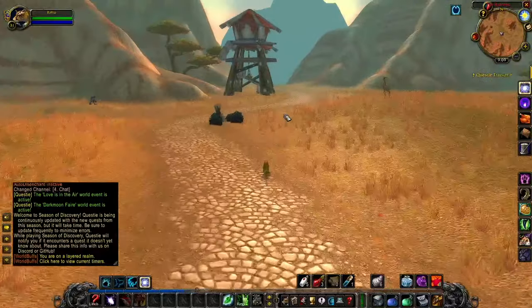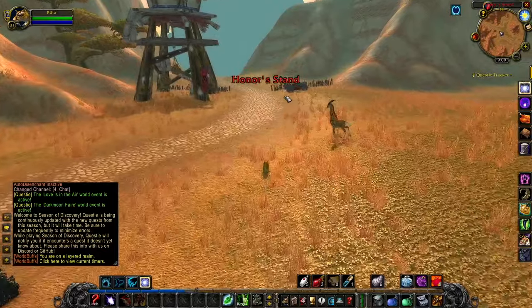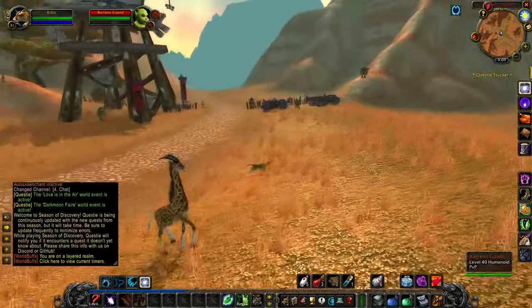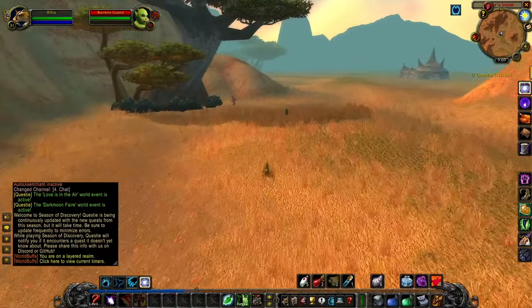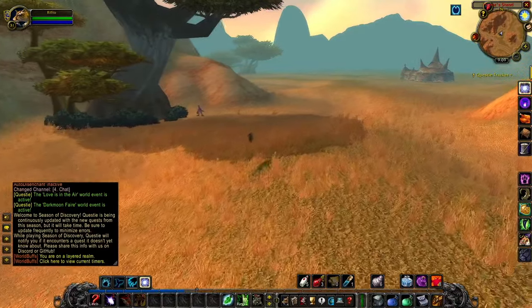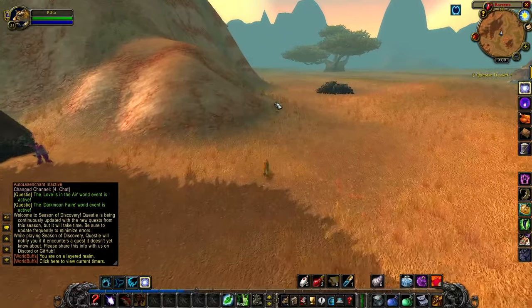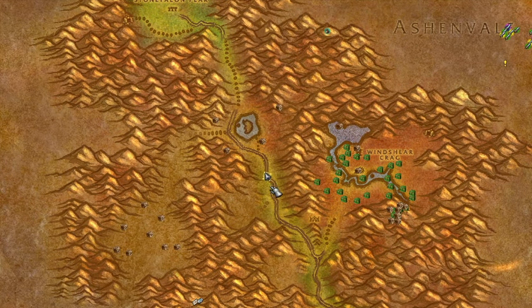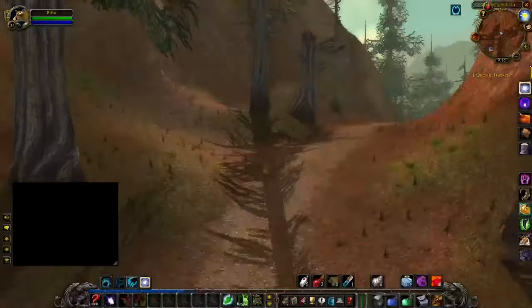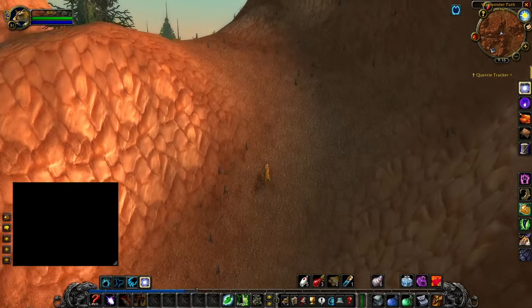If you are running north to the Barrens as Alliance, there are two entrances into Stonetalon. The southernmost Honor's Stand has some guards — level 40 guards — so be very mindful of that. If you go up north just a little bit around this mountain, there's another entrance into Stonetalon Mountains that's burned out and there are no guards. On the map you're looking at about 51, 52 — there's a little ramp that goes up, and this is where you're going to want to go.